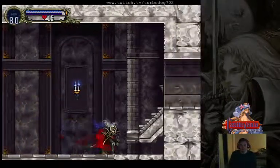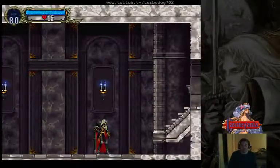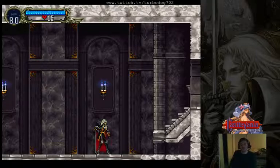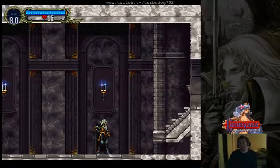So that's pretty much exactly what you want to do for the entrance for the beginner's route. Inside of another video, I'll be covering small optimizations you can do to make the path here a little bit easier. This is TurboDog702 for the Castlevania Symphony of the Night Any% Tutorial.